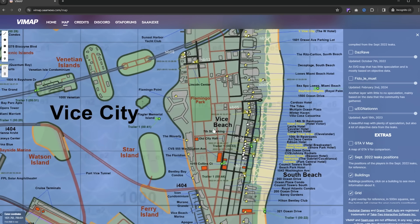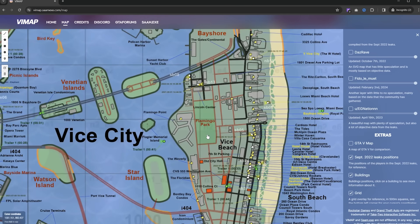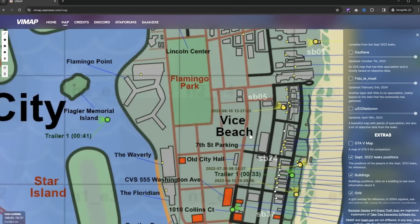Going further into the Vice City downtown area, there is also going to be a large park. The park name is allegedly Flamingo Park, but it is in red on the map, which means it's just speculation at the moment. There is going to be a very large park in this Vice City area. GTA 5 doesn't really have much green space, and that is honestly the way it is in real life in Los Angeles. But Miami actually has some really cool public parks, and I'm really happy to see that one of the big ones is making its way into GTA 6.